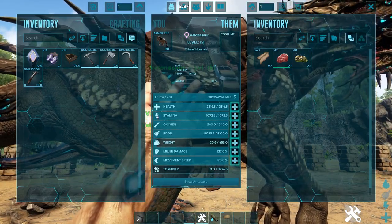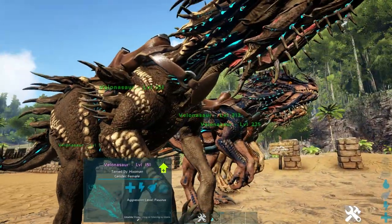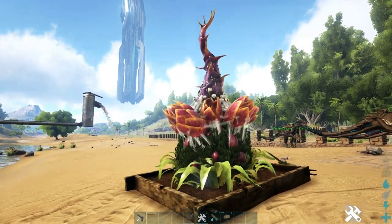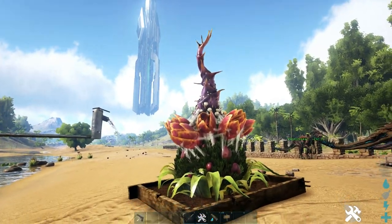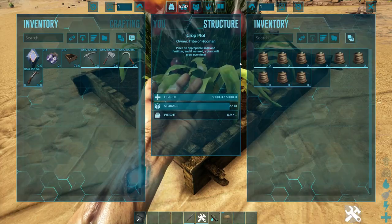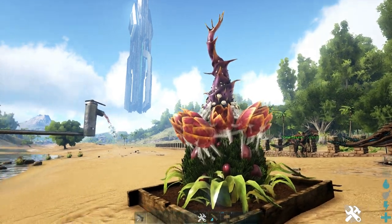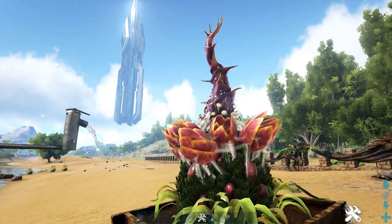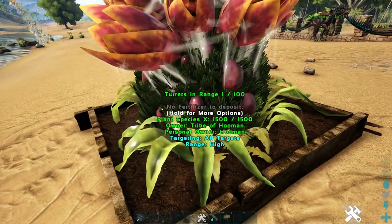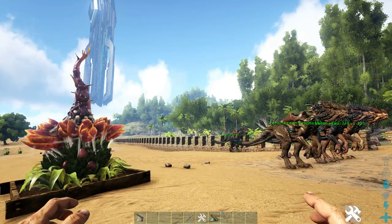Next we have ammo and power requirements. The Velonasaur only really needs stamina and meat — you should pump stamina really high so it can shoot a lot before running out. The plant turret uses quite a lot of resources: it needs fertilizer, which it consumes each time it shoots, and it also needs water via a water system. If it doesn't have water or fertilizer it won't work and might revert back to a seedling, so you have to always make sure it has both.